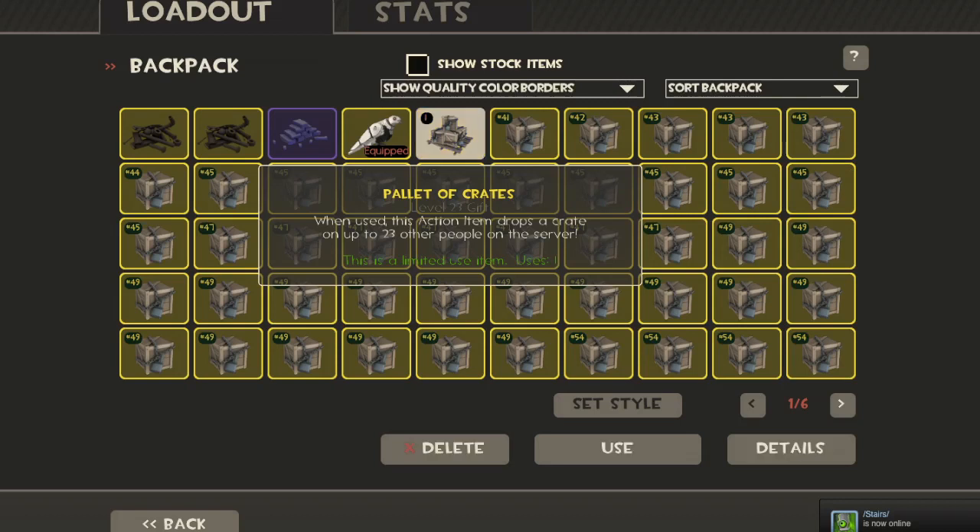Here I used my Pallet of Crates for my friends on a Multiplex High Tower server. So that was me giving out the Pallet of Crates.